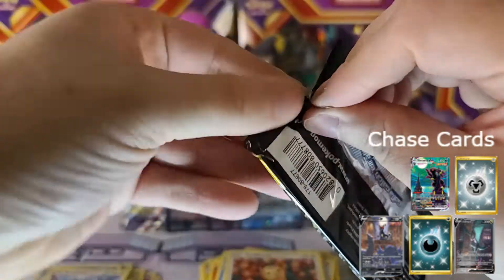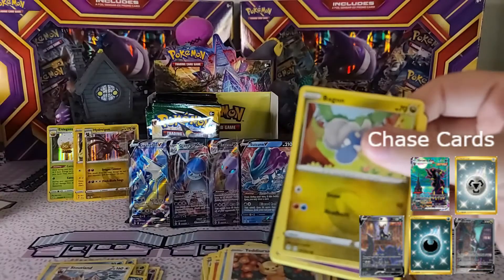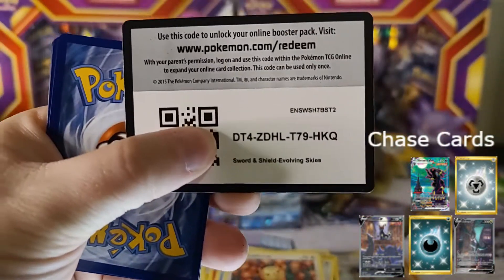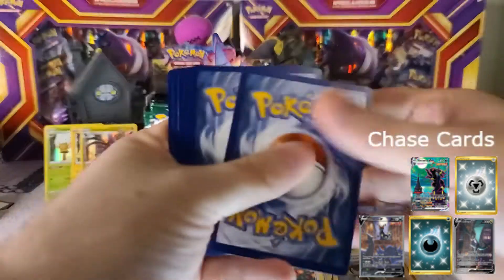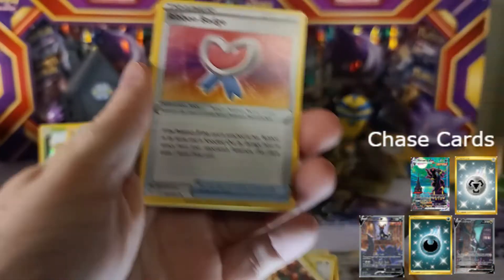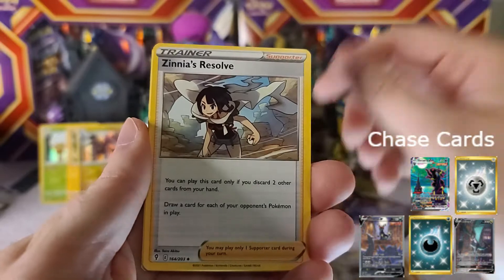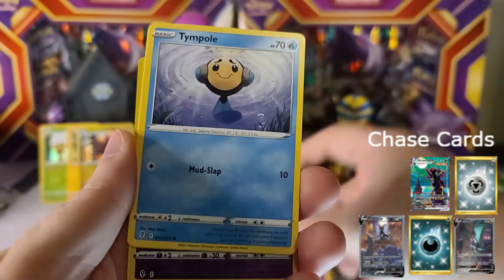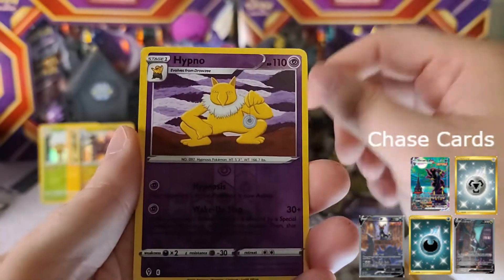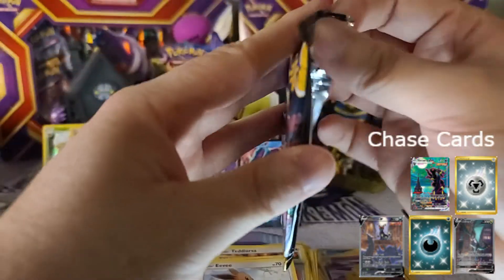Not looking good — gotta go two for two. Not impossible, but unlikely. There's our next code card. I'm a little nervous here — we got Lightning Energy. Hoping to go two for two, I want that 50% at least once. Pack fifteen: Bagon, Woobat, Timburr, Psyduck, Eevee, Hypno as our reverse and Seismitoad as the rare non-holo. So we will not hit the 50%.